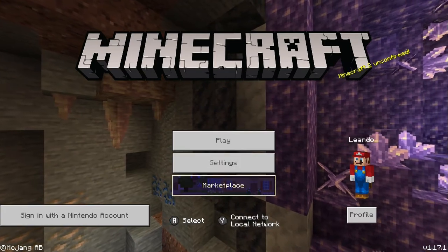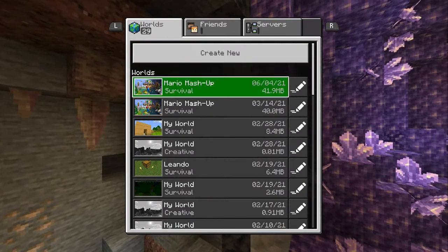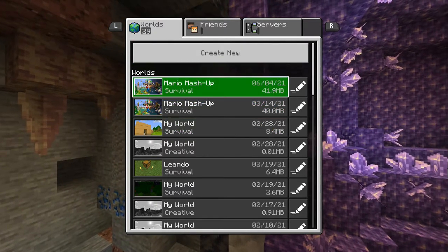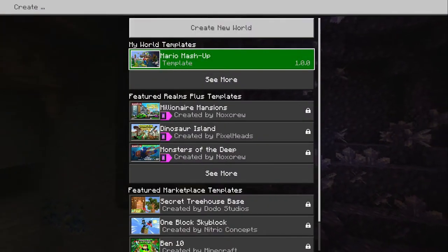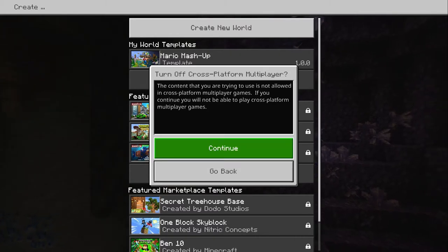Hey everyone, how are you guys doing? It's Liando. We're going to be playing some Minecraft Super Mario World Edition for the Nintendo Switch. I've already been playing this game but I'm going to create a new one — we're going to be playing on hard mode, yeah, the Mario mashup template.